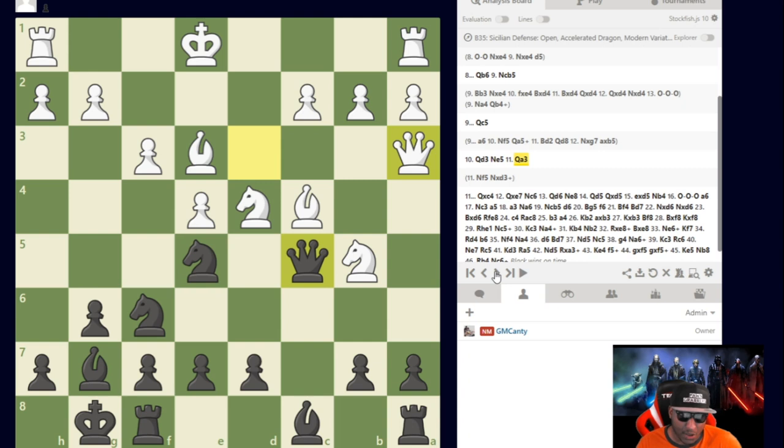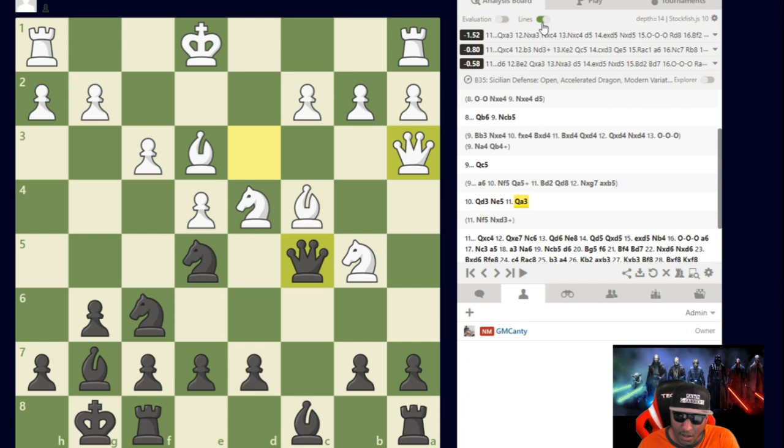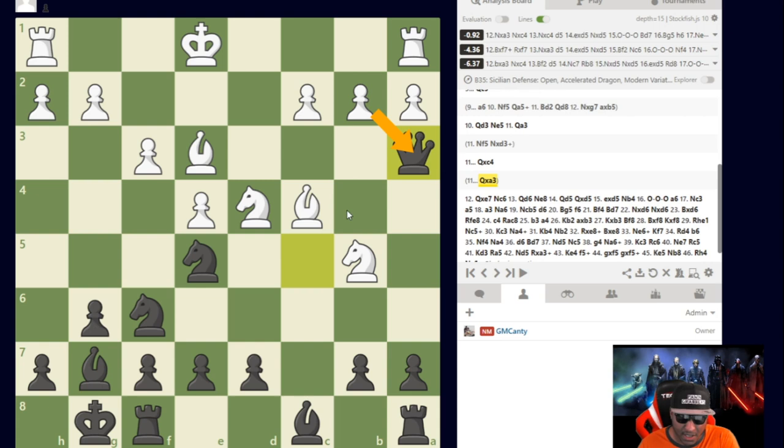He plays Queen to a3 — what would you play here with the Black pieces? If you say Queen takes c4, that's what I did in the game. However, the engine's recommendation was actually Queen takes a3. Taking with the pawn loses a piece immediately due to Knight takes c4, so they have to take with the knight.